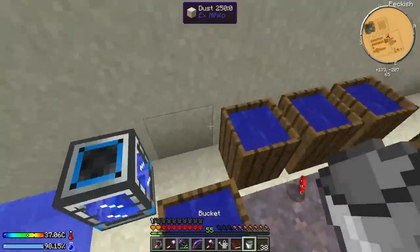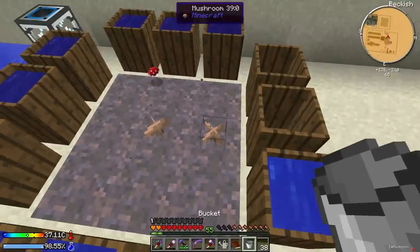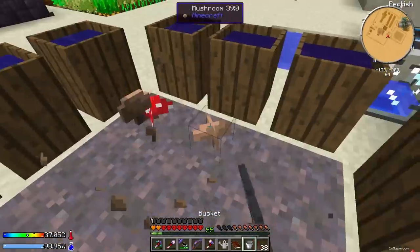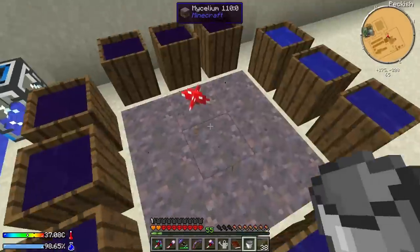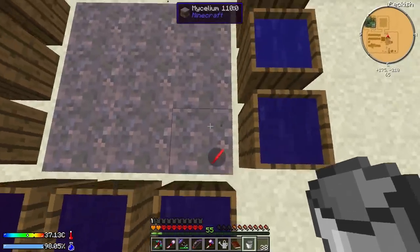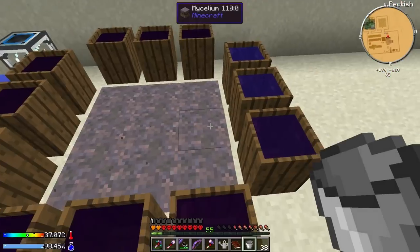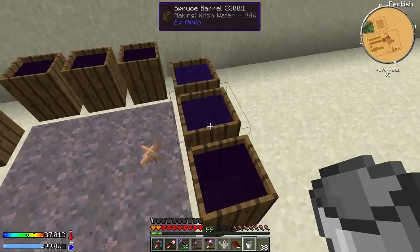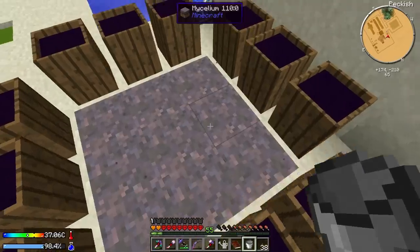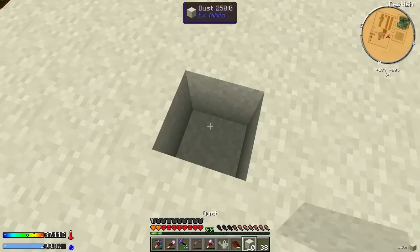There are mushrooms spawning already - let's go ahead and fill up the rest of these. We want all this witch water. The more witch water we have, the more sand we can put in there, which means more soul sand. We can farm the mushrooms into giant mushrooms and chop them down, but since we're getting these for free we might as well collect them. These are just about done - and now we've got witch water made, awesome!